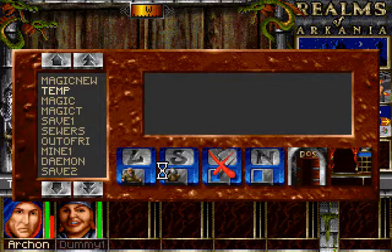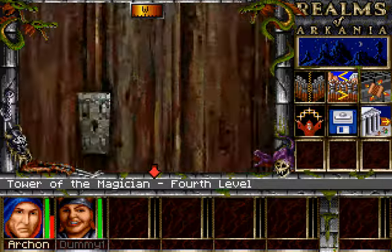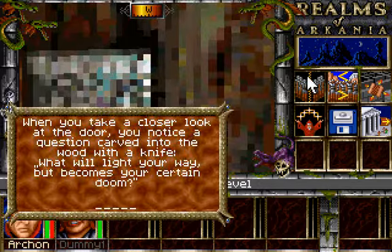Yeah, we want this. I really hope I do this right here. When you take a closer look at the door, you notice a question carved into the wood with a knife: 'What will light your way but becomes your certain doom?' Maybe hoohoo? Nope.